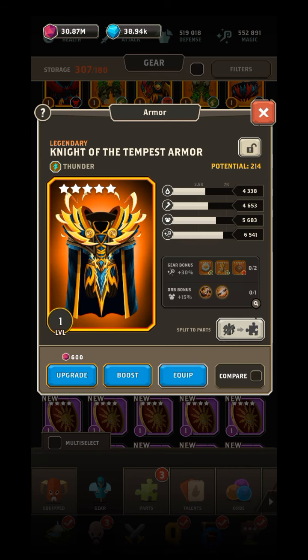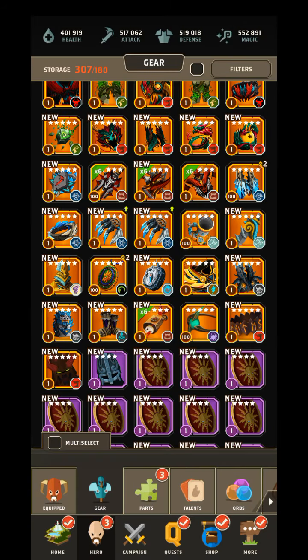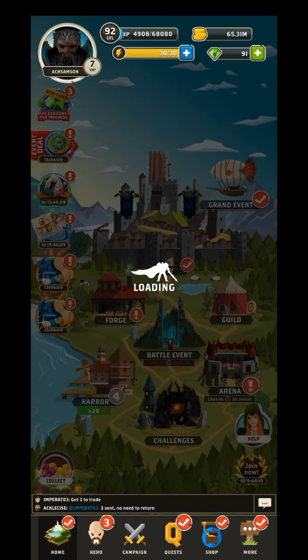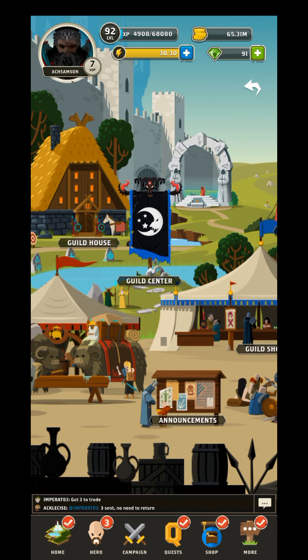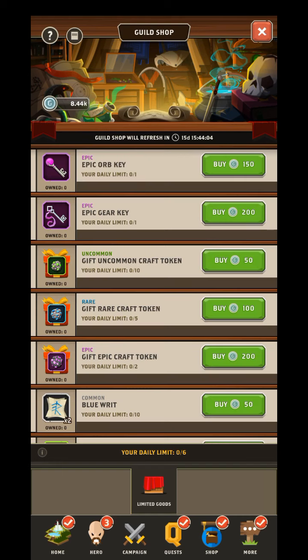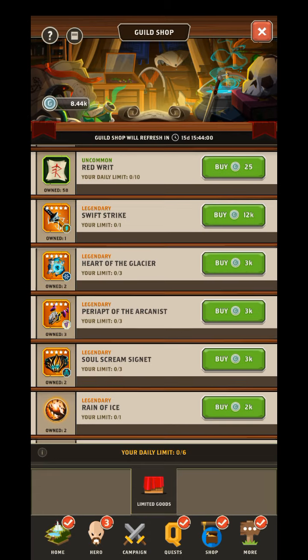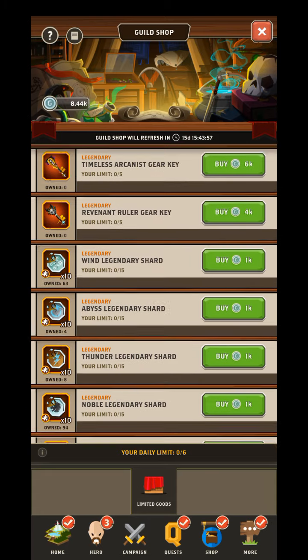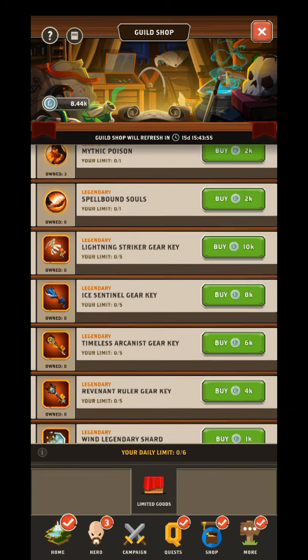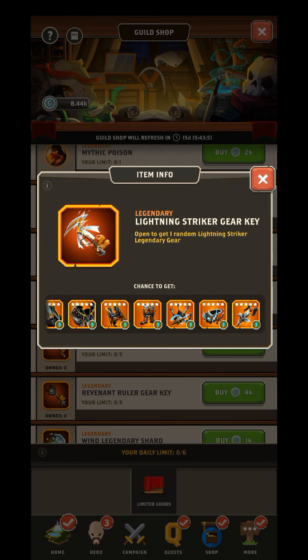Typically it's going to be the potential that you look at when comparing gears. Now how do you get these best gears? Go to the guild shop. There are keys - to get the best lightning gear you can just buy Swift Strike, or you can get the Lightning Striker gear key, which I think has that weapon in it - yep, it has that weapon in it.